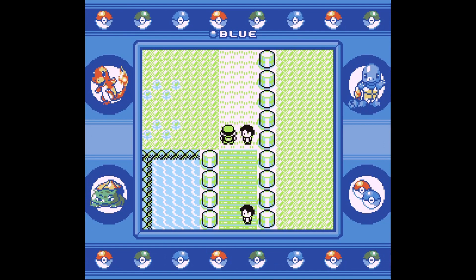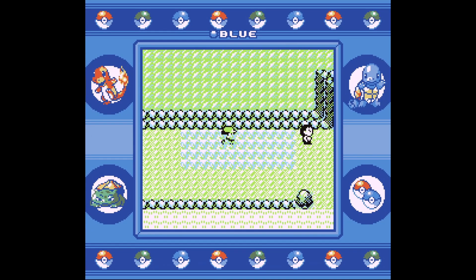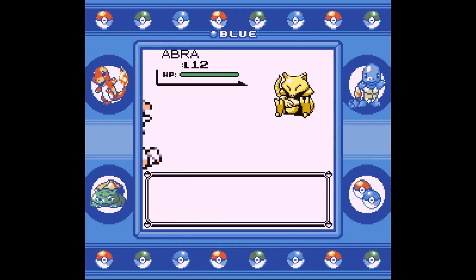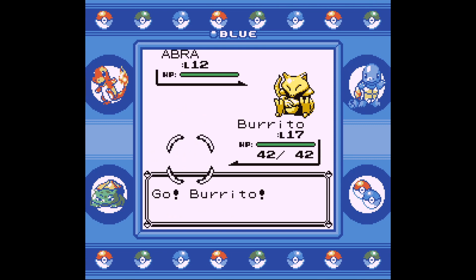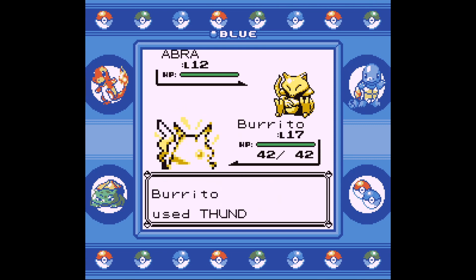Go straight ahead to Route 25. Don't turn to the left quite yet. Battle wild Pokemon in the grass until you find Abra. Since Gen 1 doesn't have trapping moves like Mean Look, this isn't going to be easy.